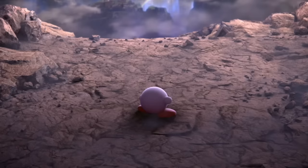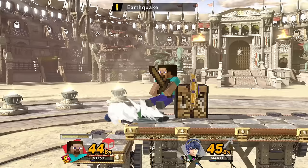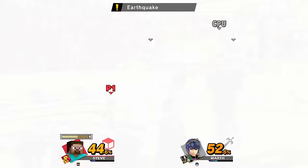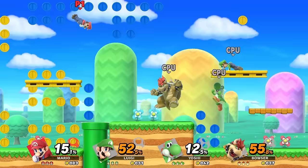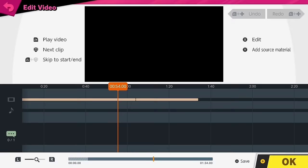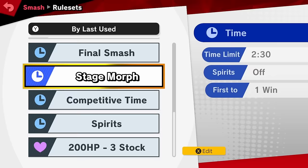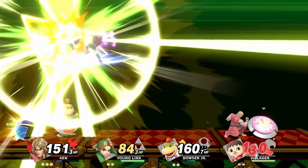The adventure mode World of Light kicks off with Kirby, taking you on a journey across a vast map to battle spirits — this game's versions of trophies — and save the other fighters, which you can add to your team. Additionally, you can get creative with features like the stage builder, Mii Fighter creator, and movie editor. You can also check out and download community creations online. Super Smash Bros. Ultimate is extremely customizable, so if you like complete chaos, this game is for you.